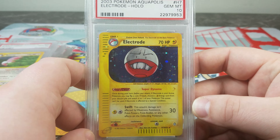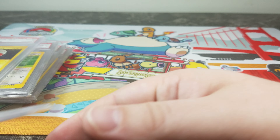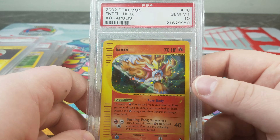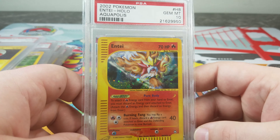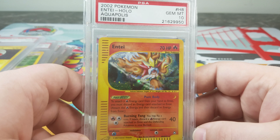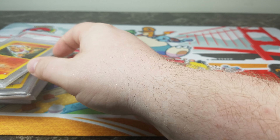You get that same holo pattern — it just sticks out, makes these cards look sick. And a big difference here from Expedition to Aquapolis: you got the legendary dogs. You got Entei, Suicune, and Raikou. Just beautiful, beautiful artworks. You can see how long ago I collected this set.